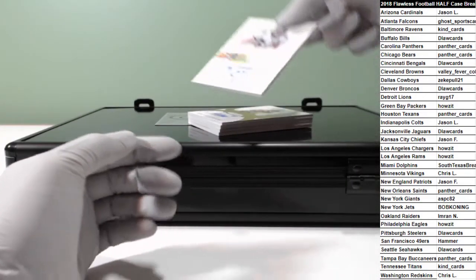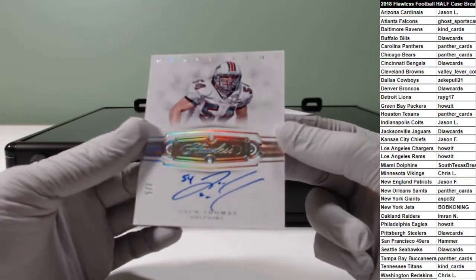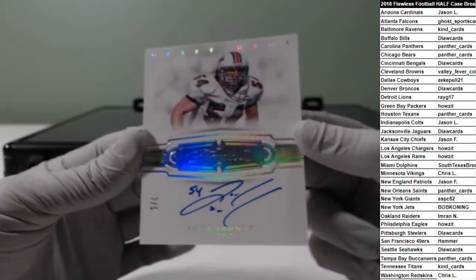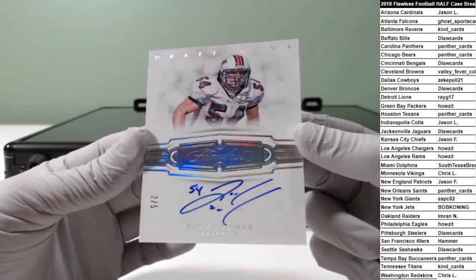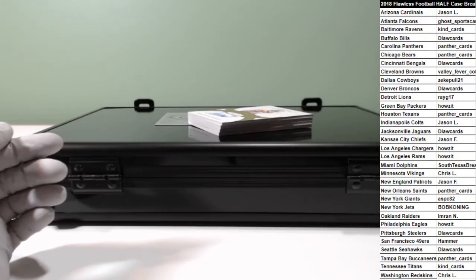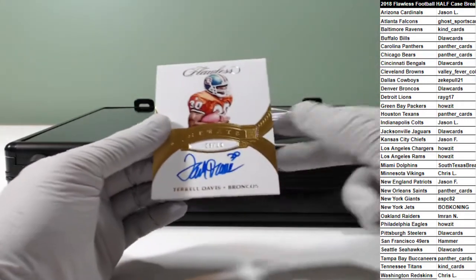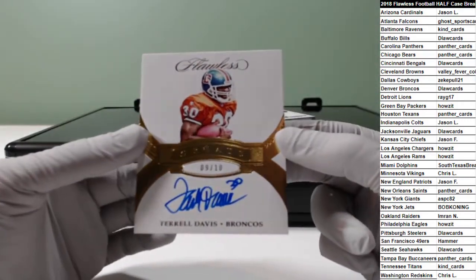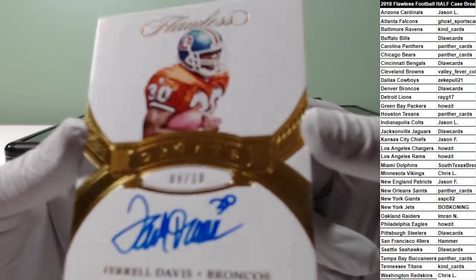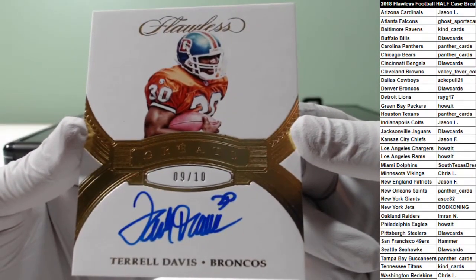Nice low number — two of five Zach Thomas for the Dolphins. Yeah, two of five. Nine of ten for the Broncos — Terrell Davis, nine of ten.